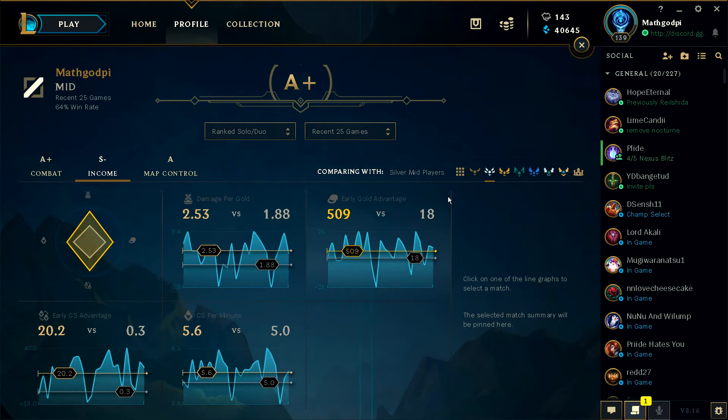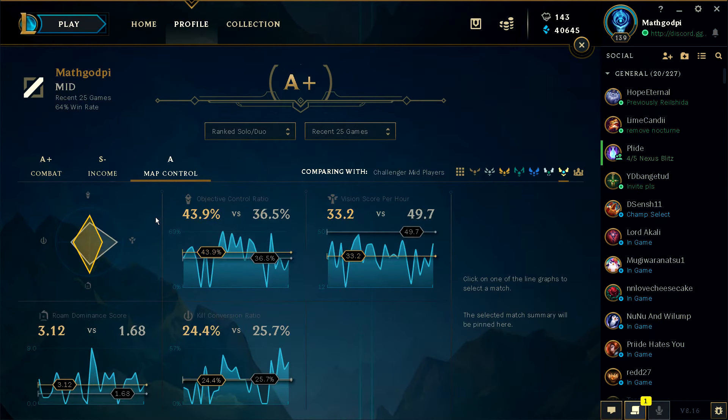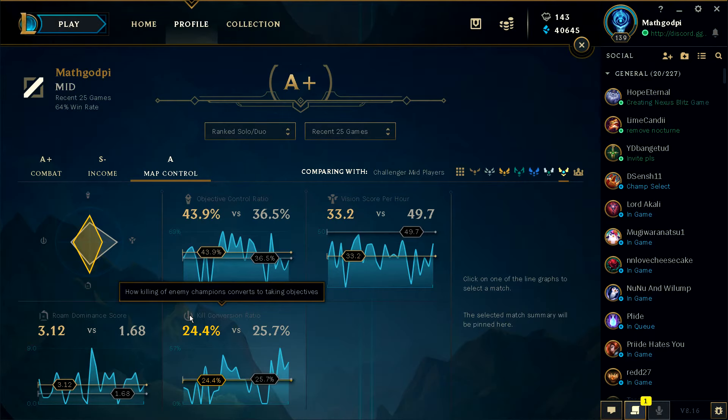Income — like we mentioned before, I need CS per minute to improve. Map control — I'm lacking in vision. Kill conversion ratio — what does that mean? How killing enemy champions converts to taking objectives. So in other words, kill a couple enemies and quickly take a dragon or a turret. I need to work on that a little bit.